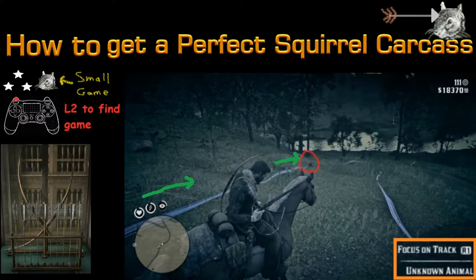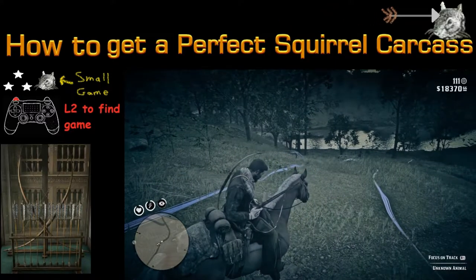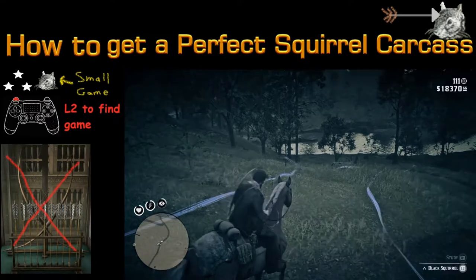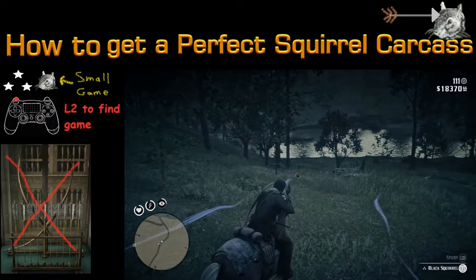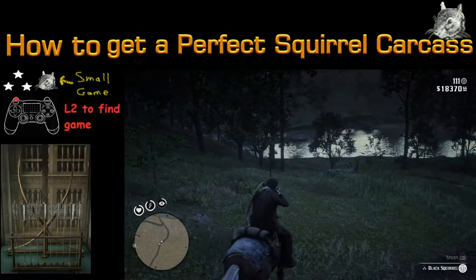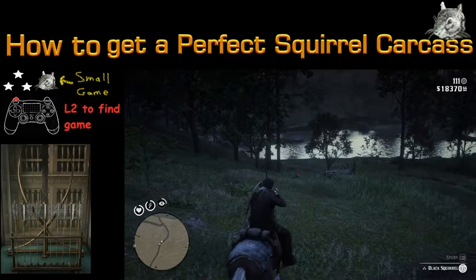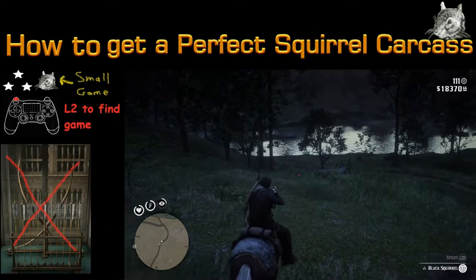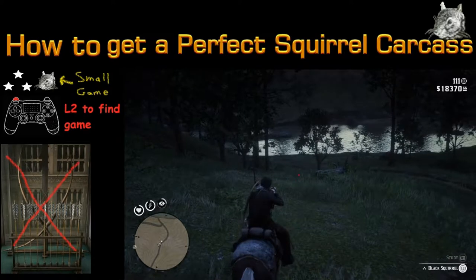Small game arrows cannot be purchased at stores — they have to be handcrafted, and you're gonna need a flight feather to do that. Basically, you shoot a flying bird, get a flight feather, and then craft the arrow that way.